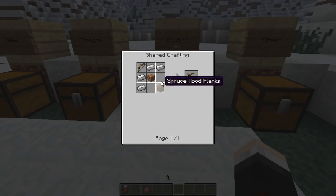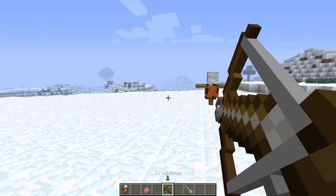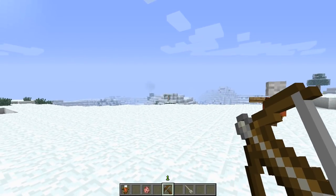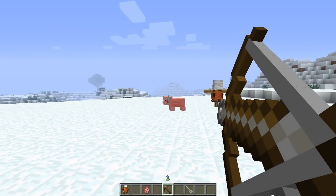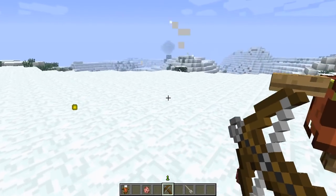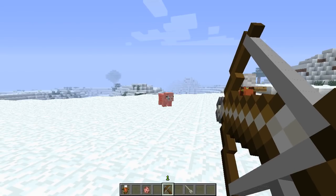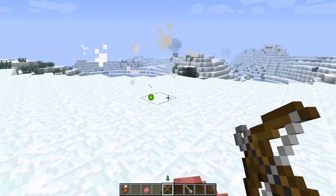Next is the crossbow, which requires a bow, four iron, and two wood. You also need crossbow bolts, crafted from a feather and iron to make four rounds. Right-click to load it, and it has a quicker reload time than the musket but is less powerful. However, it is more accurate than a regular bow. Hold right-click all the way back for the most accurate and powerful shot — I one-shot that pig!